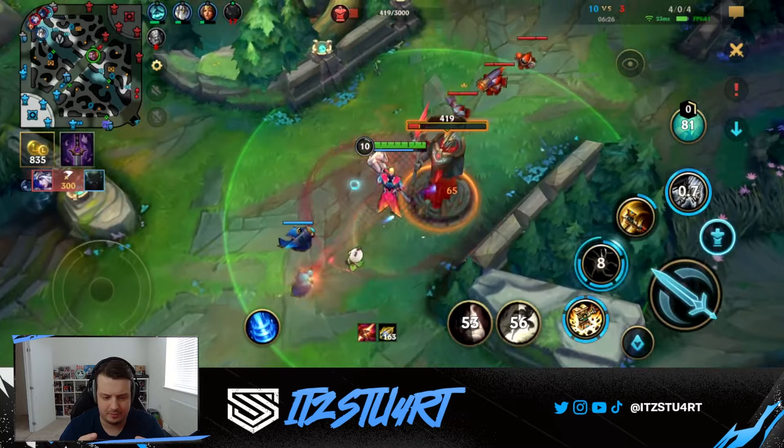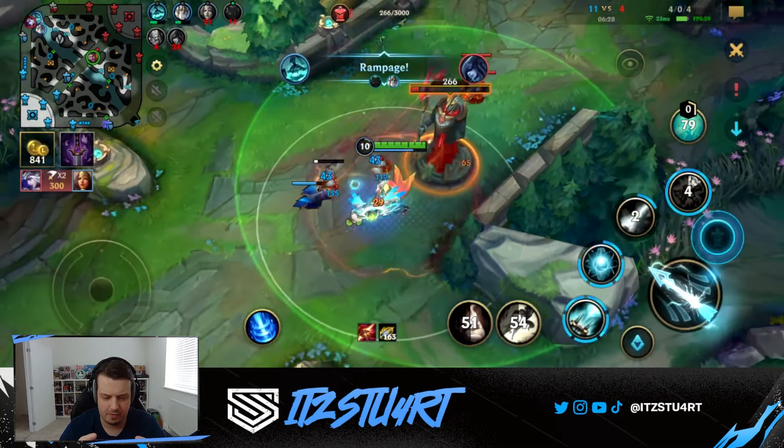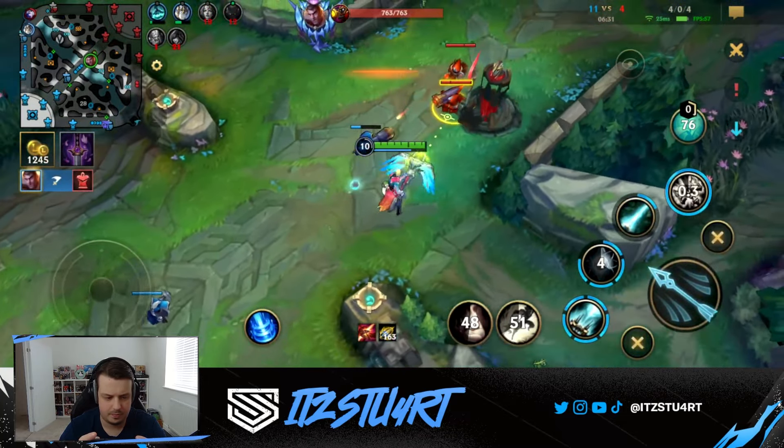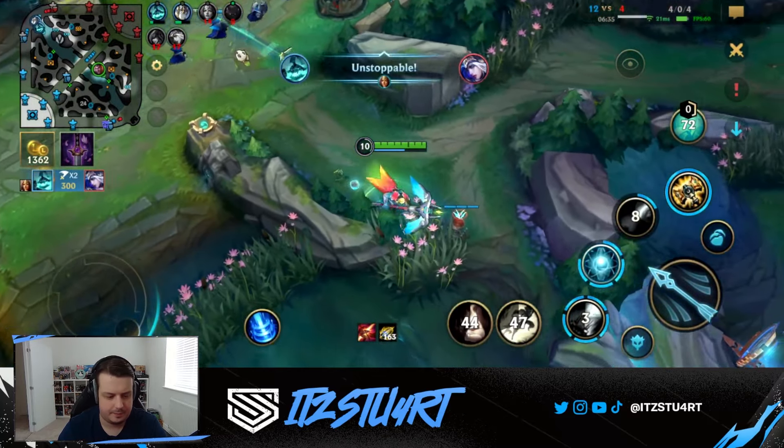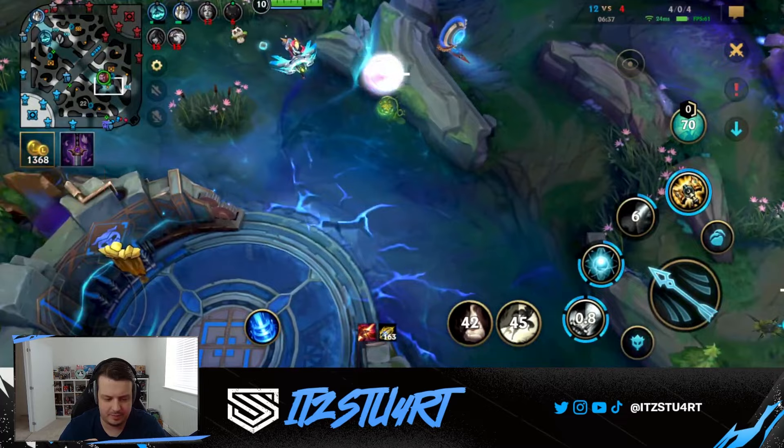Holy shit, these mimics take down towers so quickly. Eclipse first doesn't seem that bad.